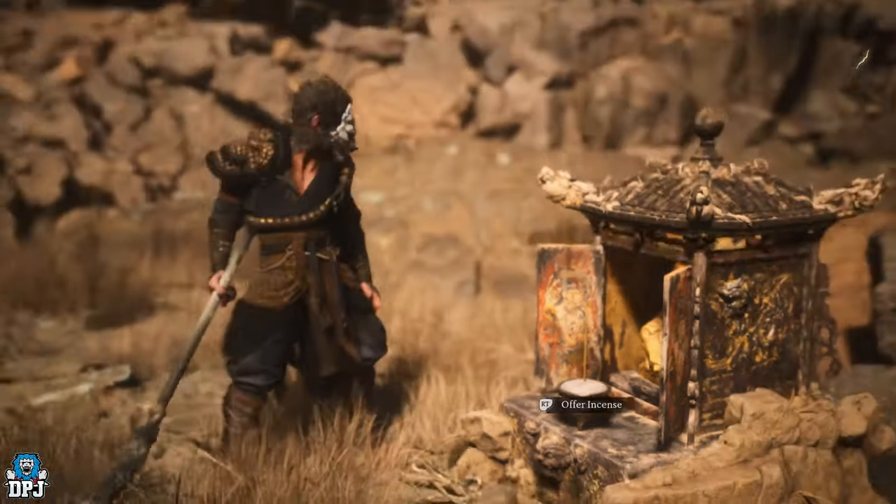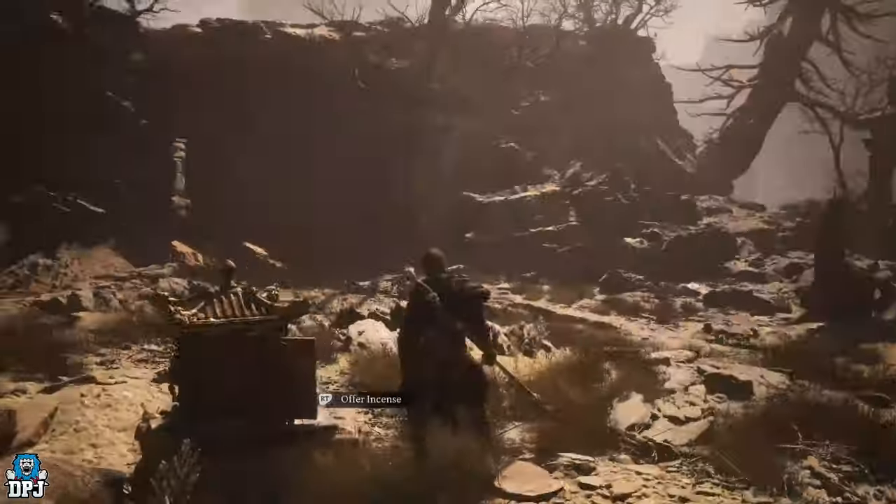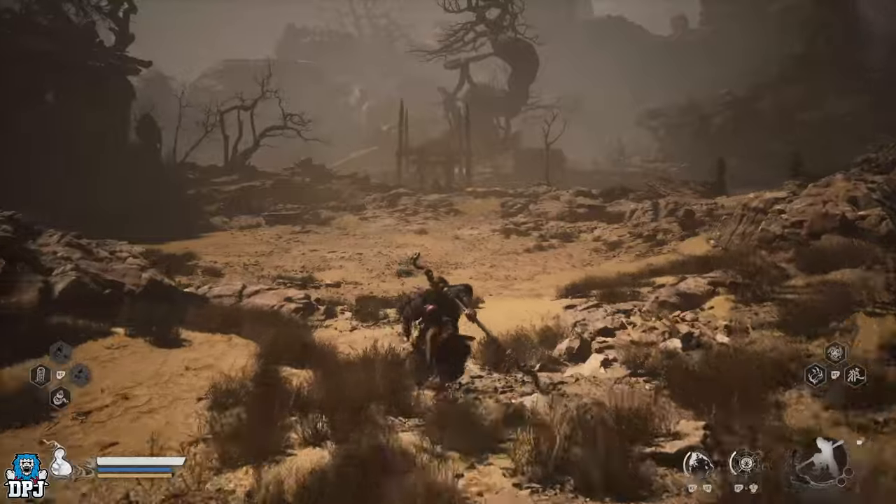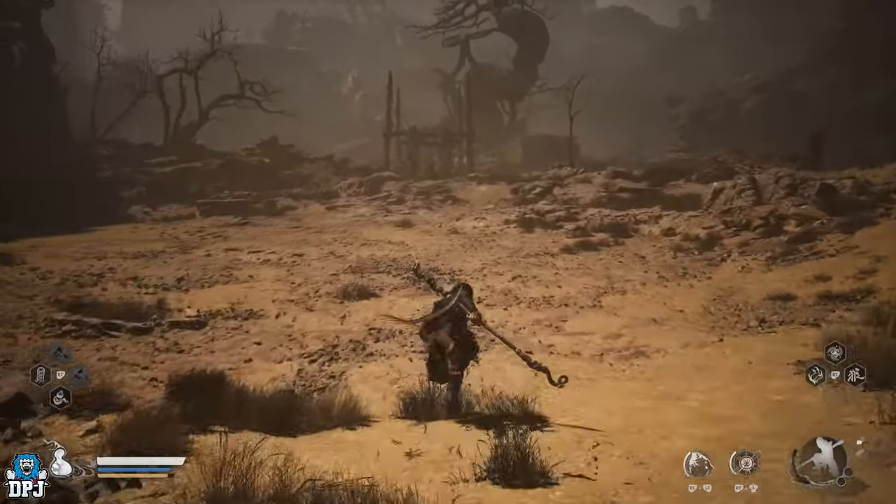We do locate the next shrine along the way, just before getting the eyes. That shrine is called the Skawal — high doubt I've pronounced that correctly, but who cares.